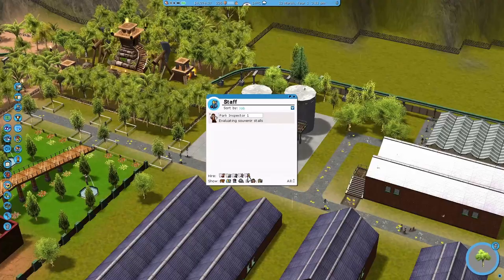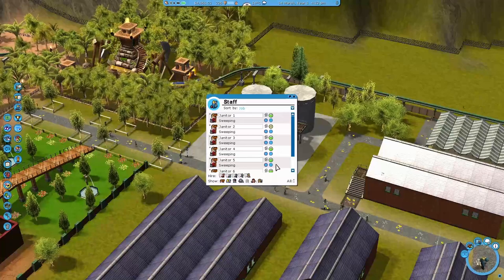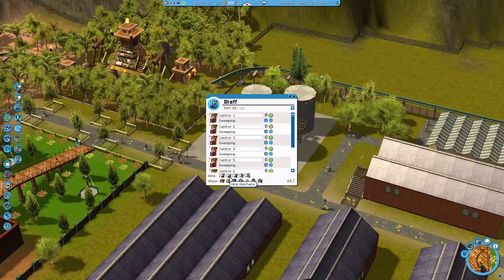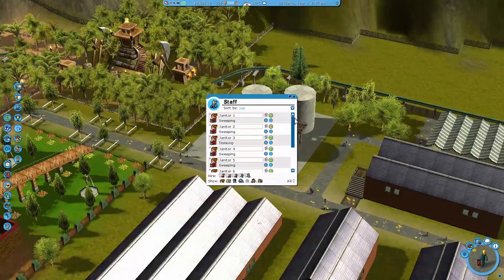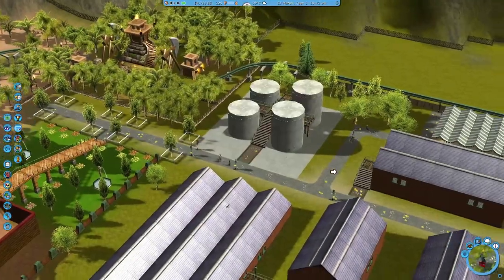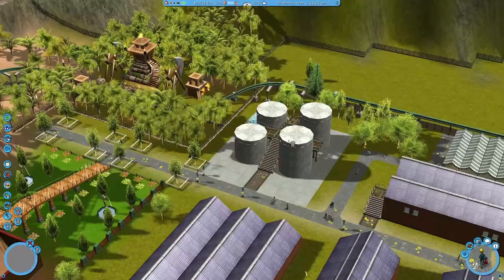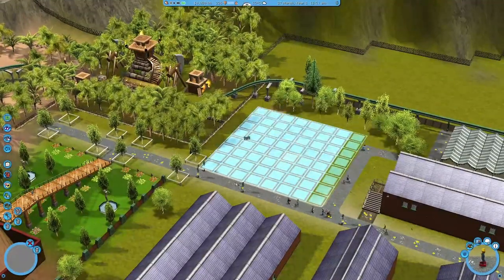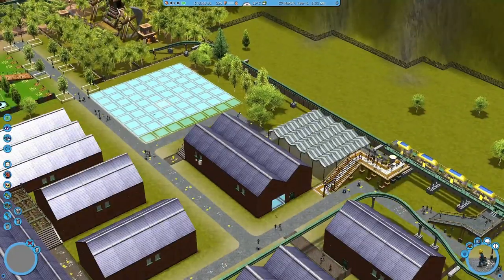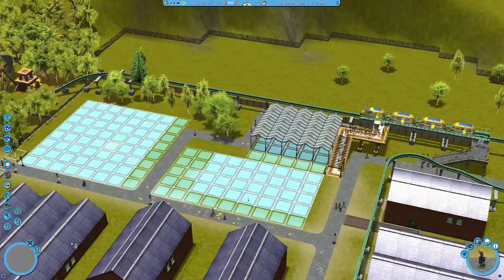The first thing that comes to mind is getting some janitors to start cleaning this park up. I'll just add that in real quick, and I'll add in a few mechanics as well just to help clean up. Because I need all this space, I'm going to start deleting out all the extra unnecessary scenery and paths around the park, which will also help with the first objective I think.